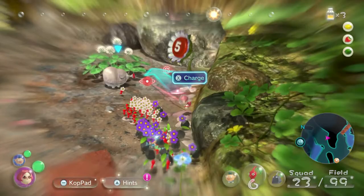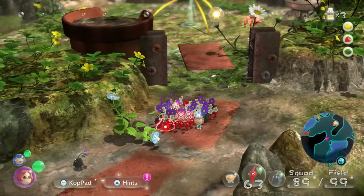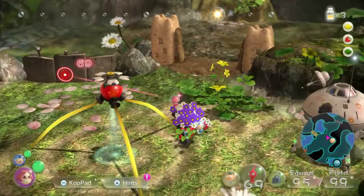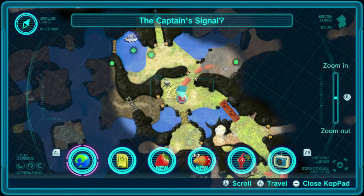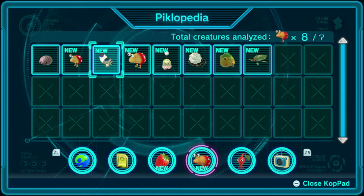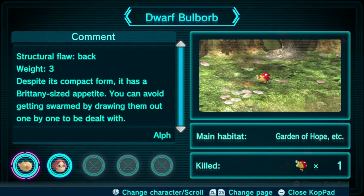Let's get the rest of the squad boosted up. You can go take that Firebelly Wog if you like. Let me make sure I'm getting the corner right — come this way. Let's get the rest of my army with me. We'll do more research — going to the Koppai pad to look at enemies so far. In the Piklopedia: the Dwarf Bulborb, which is a structural flaw bat despite combat on the front. Brittany says you can avoid getting swarmed by drawing them out one by one.